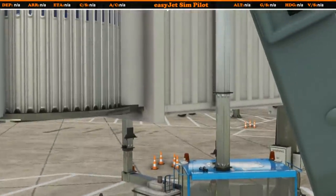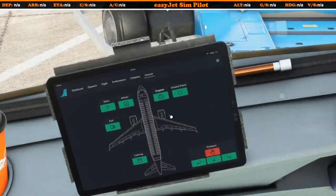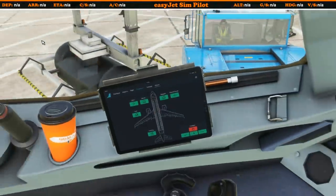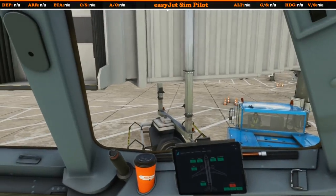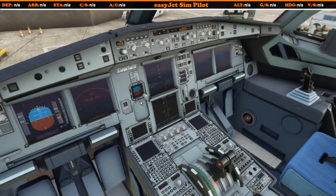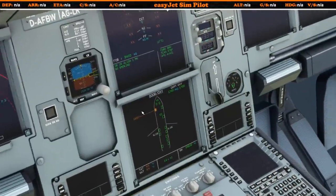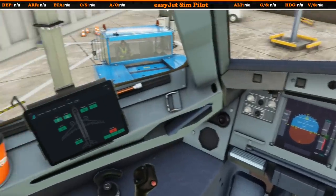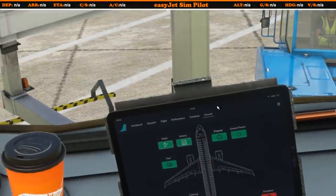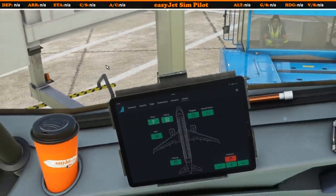First thing we'll do is probably call the jetway over to let some passengers in. Go to the jetway, give that a click, and instantly you can see the jetway is now starting to come. If we come down here and have a look at our lower ECAM on the doors page, you can see the left side cabin door is now open.